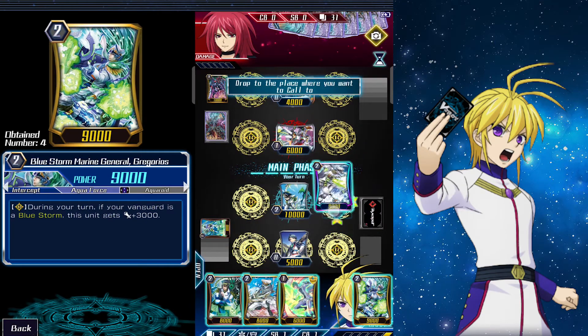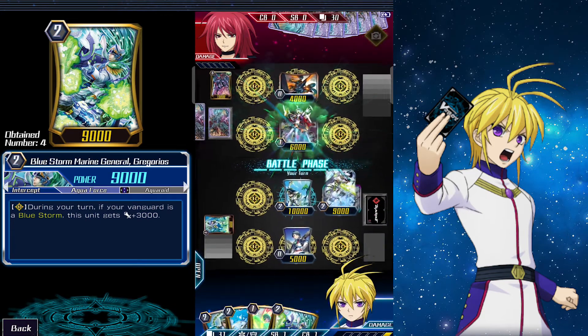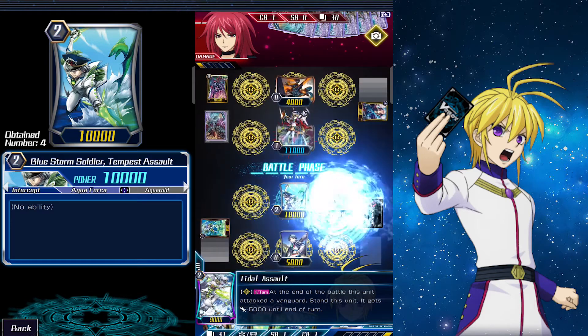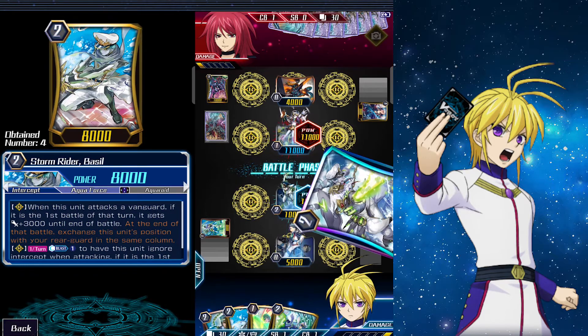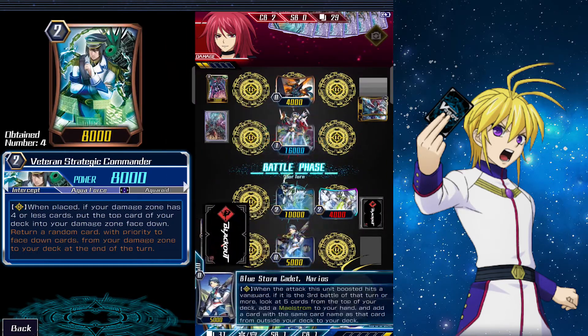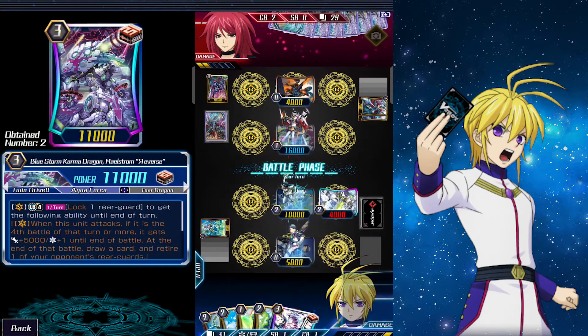On our turn we ride Tempest Assault, then call Title Assault. We're going to attack three times to activate Mario's effect and hopefully get a Grade 3. And we got our SP Maelstrom, so we have our piece for the next turn's play.